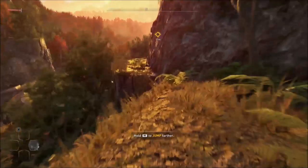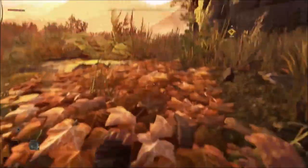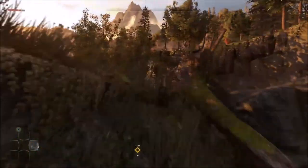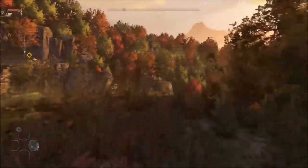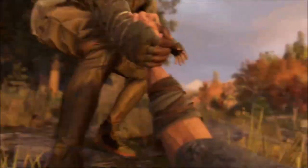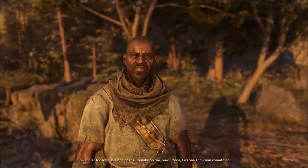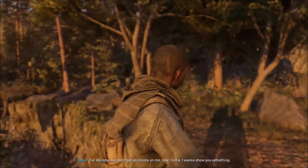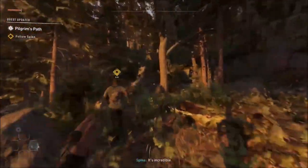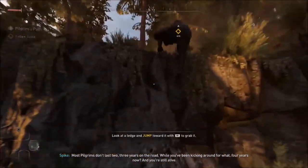I might bring the HUD down eventually but I like it like an RPG so you can see everything you have on you. I've got to go all the way up there. Like I said, this is exactly the type of game you think it is - it's a parkour game, literally. There's a lot of scary stuff because of zombies. In-game: 'It's good to see you, Spike. How long has it been? Far too long. Come, I want to show you something.' Pilgrim's path - so we're doing a pilgrim, that's what we're doing.